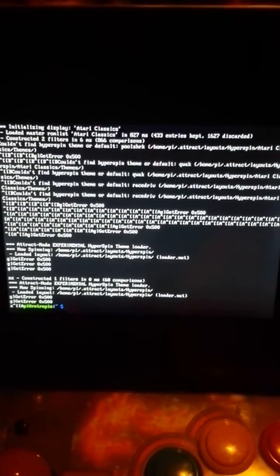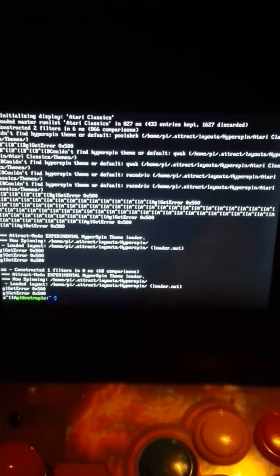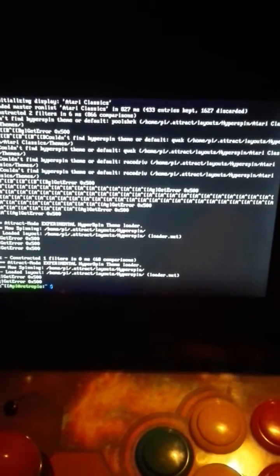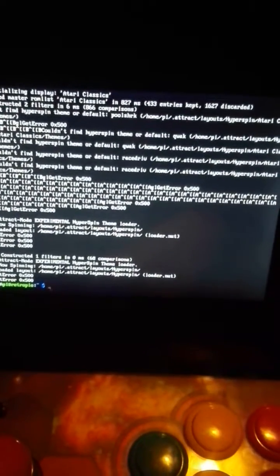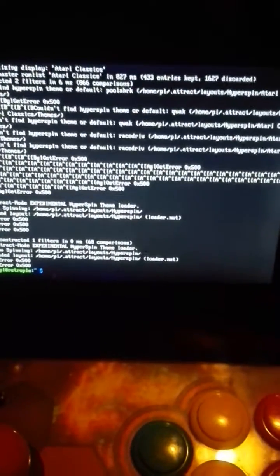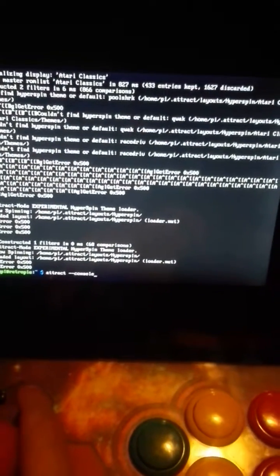I had some troubles getting each system their own themes in a subdirectory when using the Hyperspin layout. I finally figured it out — I don't know if it's common knowledge or not, but I'll show you.